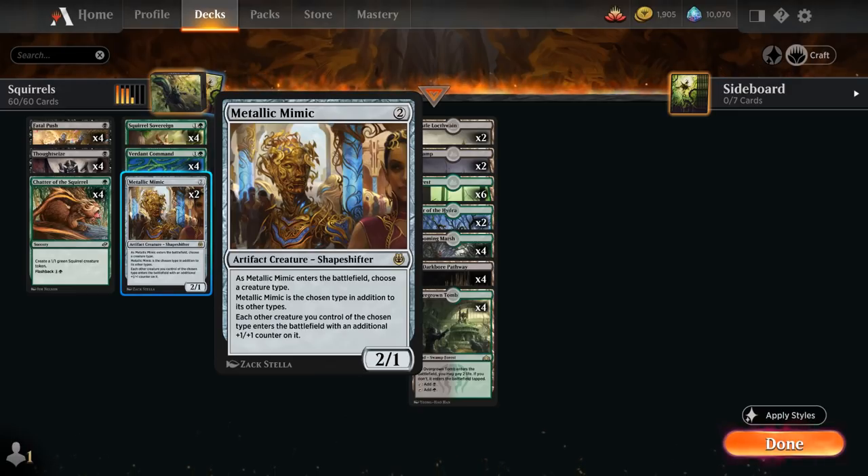At 2 mana we also have 2 copies of Metallic Mimic, which will choose Squirrel as it enters the battlefield, will be a Squirrel in addition to its other types, and any future Squirrels that enter the battlefield will get a +1/+1 counter.